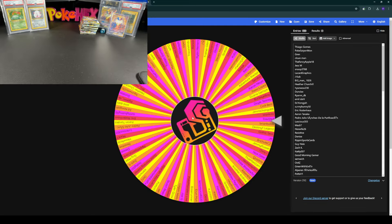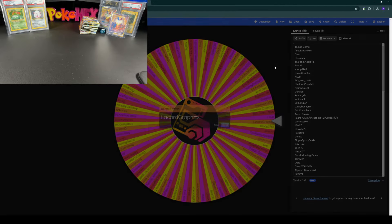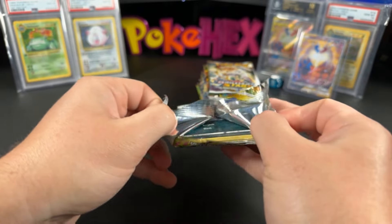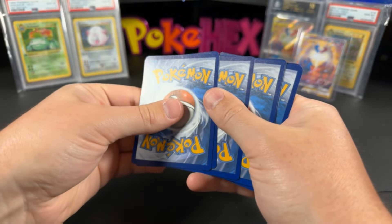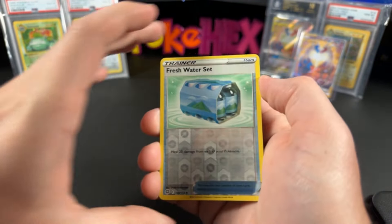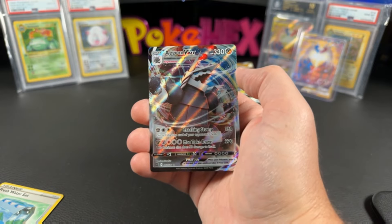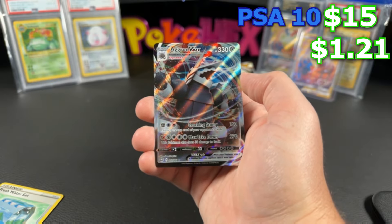Last winner of today's video — let's shuffle it up. We have... LeCard Graphics! All right LeCard, let's go — we got 12 packs here for you. Let's finish out this video strong. I think we got a hit already — is that a rainbow? We have the Aggron VMAX. $1.21 ungraded and $15 in a PSA 10 for the Aggron.